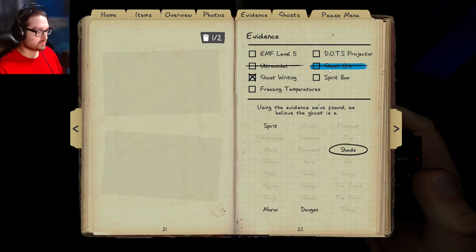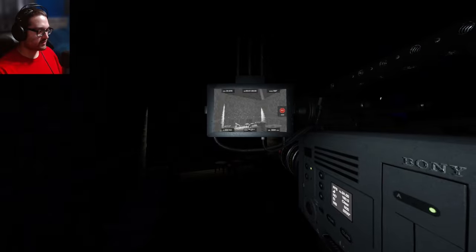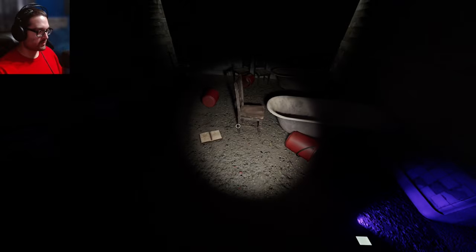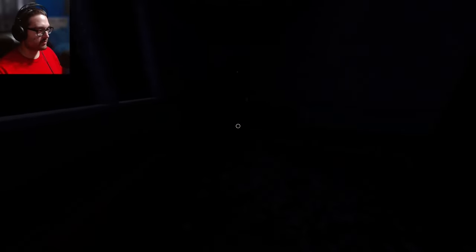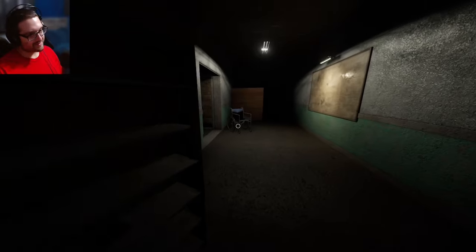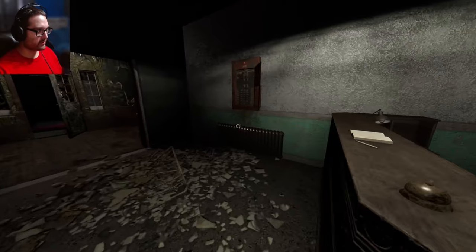I could rule out ghost orbs but it still could mean it's a shade. I really need to choose one or the other with my lights. Let's go try and bring back more evidence. I'm also really worried about my sanity now. Let me throw these down together. I might walk out here in case it starts hunting. I do need to get all the objectives — hunt, smudge during a hunt, and cleanse during a hunt in general. I want to throw that up here.